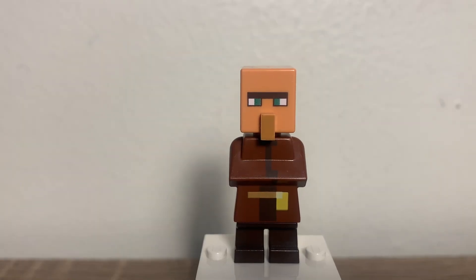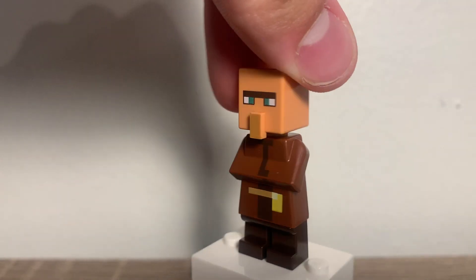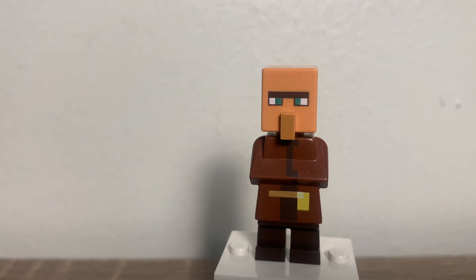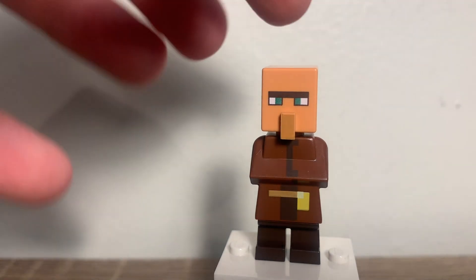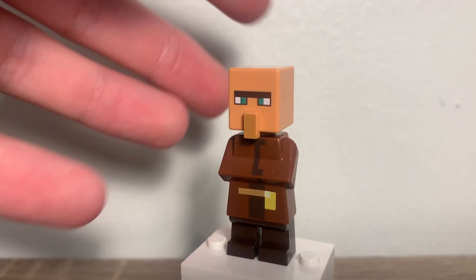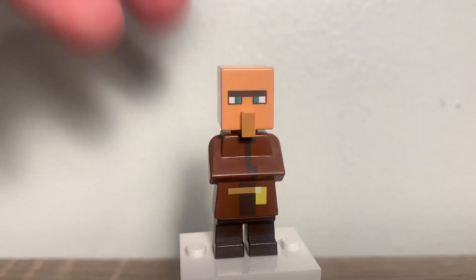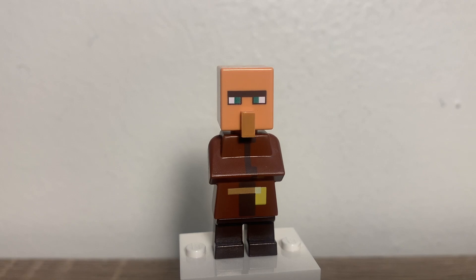The next character is just a villager. I don't really do too much with bees in Minecraft — I might try to get into bee farming and stuff. I don't know if you need villagers, but it's pretty cool. They also have the little yellow right there, which means that they're early in trading. I thought that was kind of cool. The printing on this is cool, and it's good to get a little villager in this set. I'm not complaining that they included a villager — it just makes this set even better.